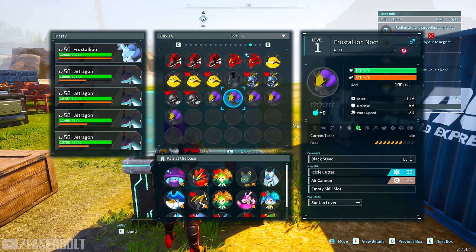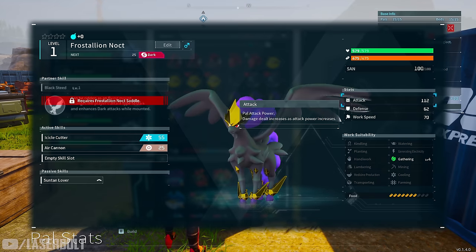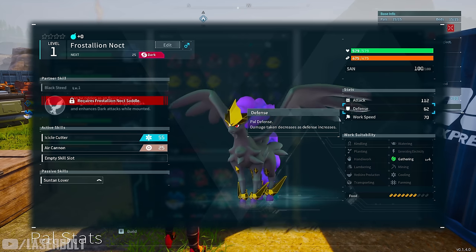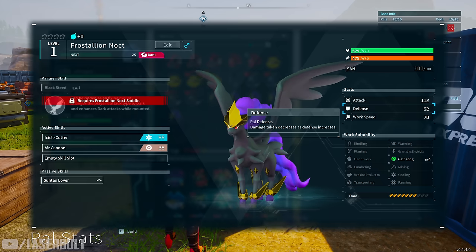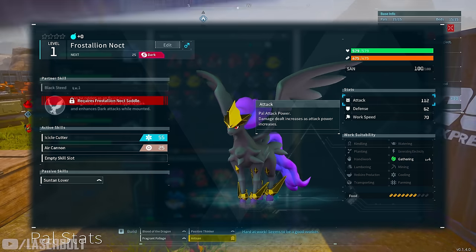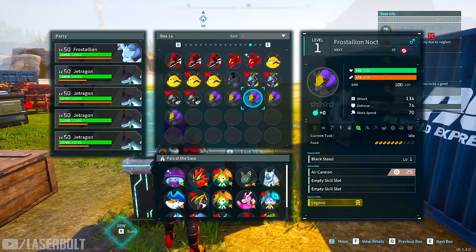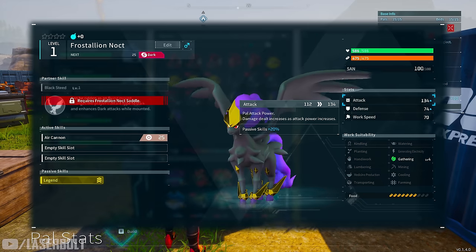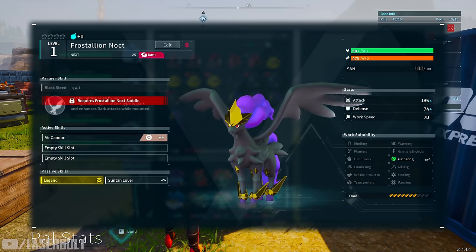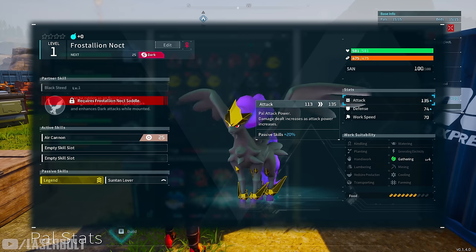Moving on to the next one — the attack value is 112. I do want to note that there are also different base values for defense, which I'll cover further in the video. So 112 is the second base value — that's number two. The next ones also come in at 112 base values as well.